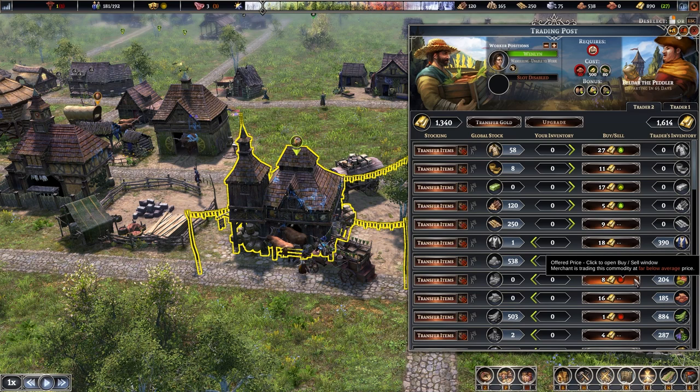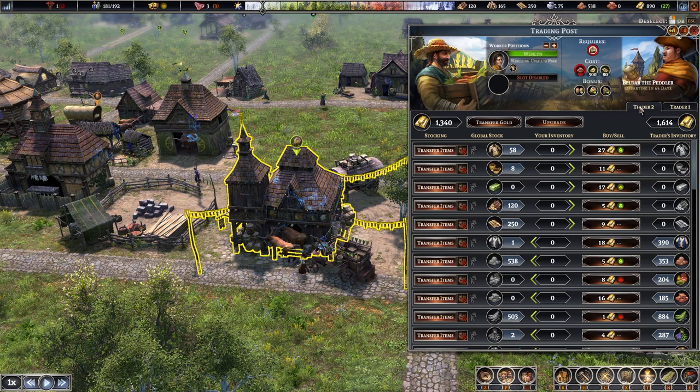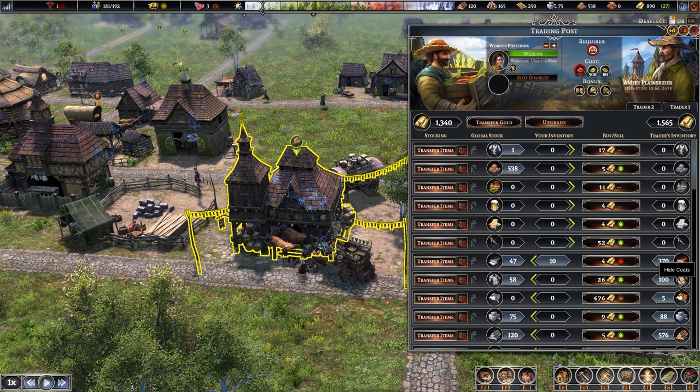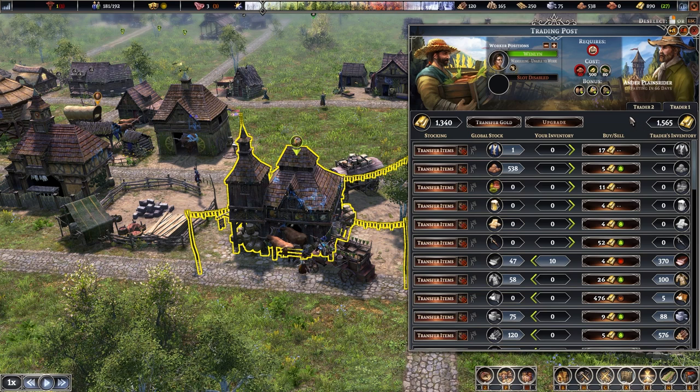With multiple traders you can sometimes make money instantly by comparing what each is buying and selling. For example, trader one has 100 hide coats priced at 26, while trader two has no stock but is buying them for 27. So for each coat bought from trader one and sold to trader two, you make 1 gold profit. Buy all 100 and you instantly make 100 gold for zero work. The bigger the price gap and the higher-value the item, the better.